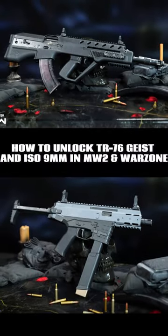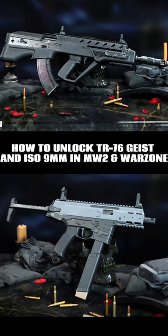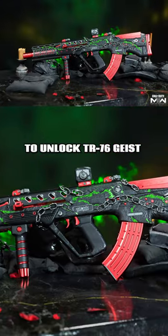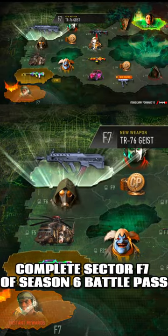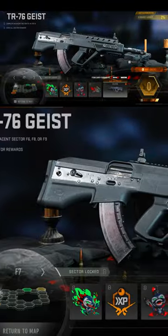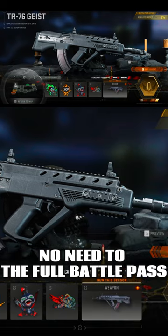Here is everything you need to know about unlocking the TR-76 Geist Assault Rifle and the ISO 9mm SMG. First, to unlock the TR-76 Geist Assault Rifle, simply complete Sector F7 of the MW2 and Warzone Season 6 Battle Pass. The good news is that this Sector is available for free, so you don't have to purchase the full Battle Pass to obtain this new weapon.